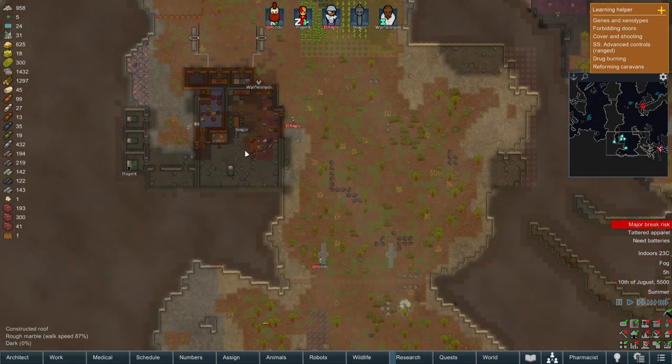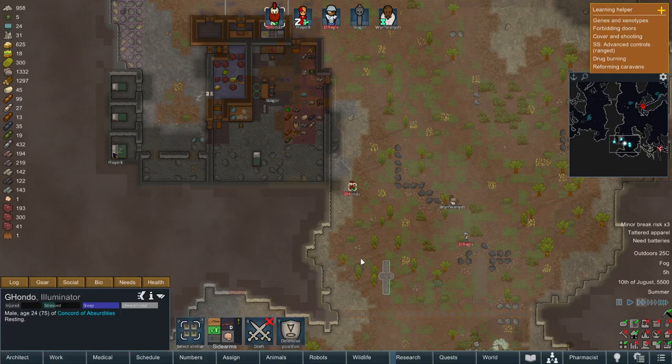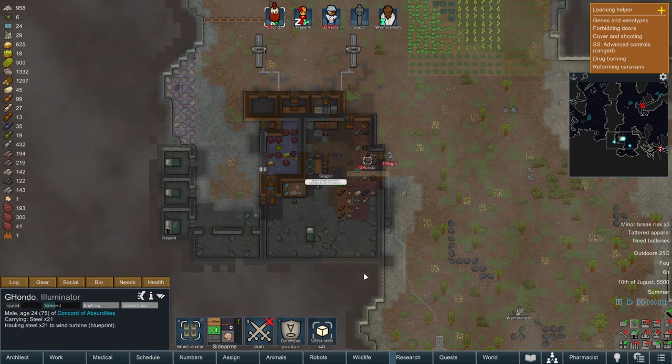I think we might do some rope-a-dope with the guns. The problem is G'hondo is our best shot, and while he's up and about he really shouldn't be, I'll allow it for now.